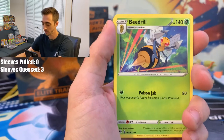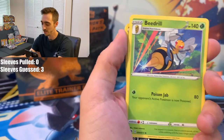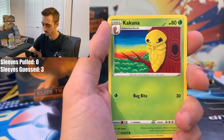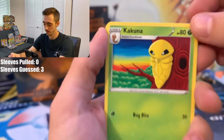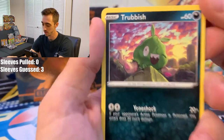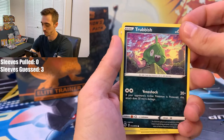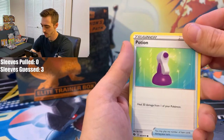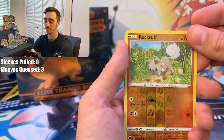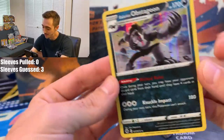Sonya. Some of those holo trainer cards would be cool too. Beedrill — that's pretty cool artwork. Galarian Zigzagoon. Kakuna — got an old-school art vibe. Roly-Coly. Trubbish — I like the background on that one. Our first Reverse Holo is Rockruff, and Champion's Path first pull is a Galarian Obstagoon holo. Pretty cool. We're not going to sleeve him — we'll set him over here.